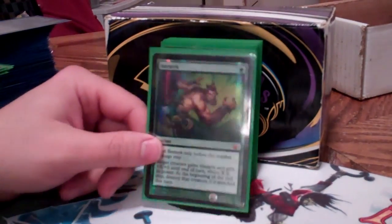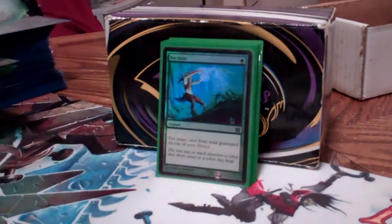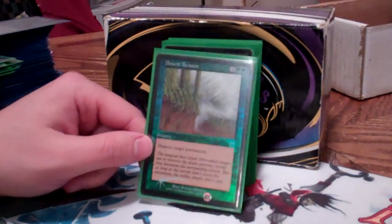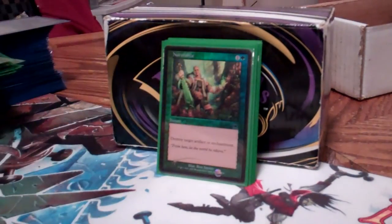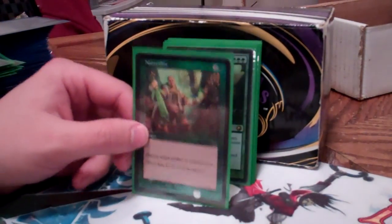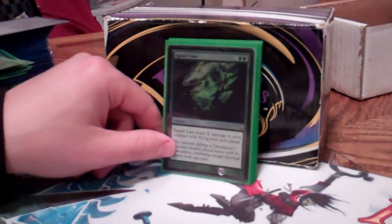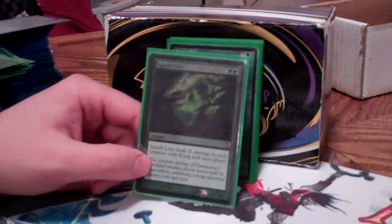Berserk — so I can close out quicker with Sylvos. Relic of Progenitus for their graveyard. Regrowth is regrowth. Reclaim is sort of instant-speed regrowth. Desert Twister for more permanent destruction — bad Vindicate. Krosan Grip and Naturalize — I run both; most people just run Grip, but I like having more options for enchantment and artifact destruction. Big Genesis Wave — big foily Genesis Waves are fun. Sometimes you just want to kill people quickly with a lot of mana, so Squall Line is decent.